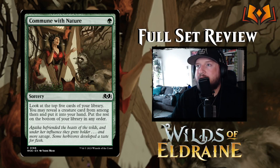Commune with Nature is one green for a sorcery — look at the top five cards of your library, reveal a creature card from among them and put it into your hand, put the rest on the bottom in any order. This is an okay card.